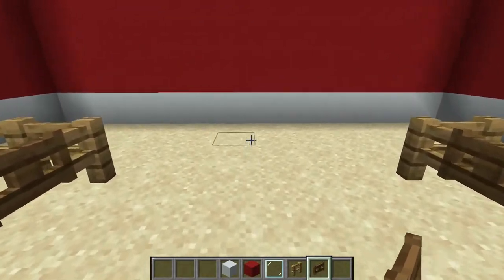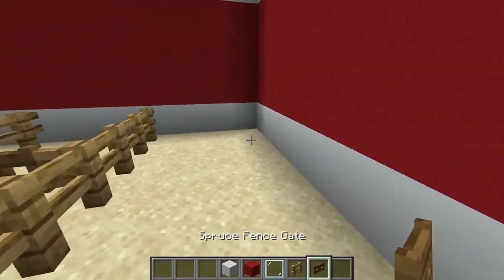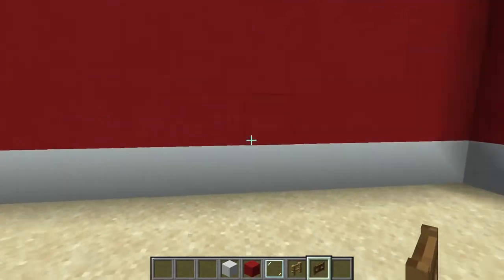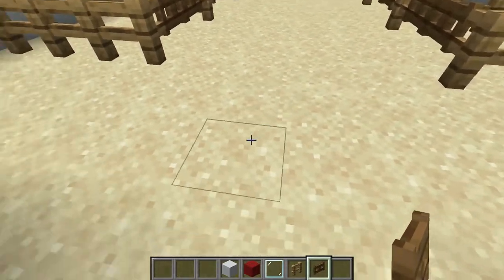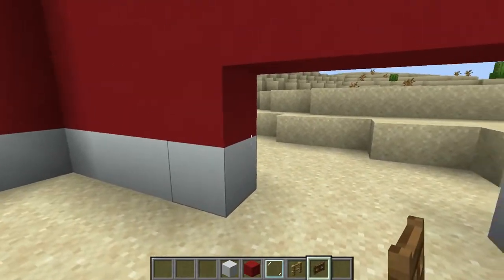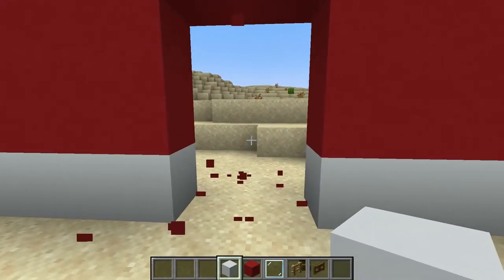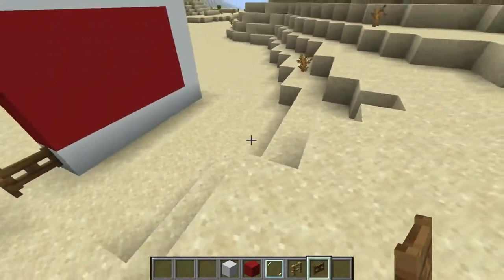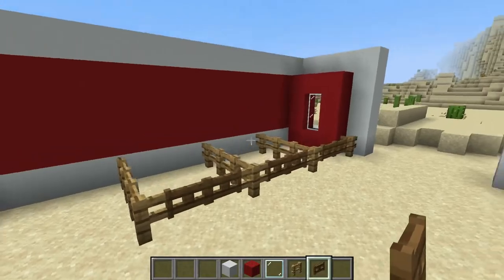I like to leave the back end open. You can actually put gates here and have multiple horses in each stall, or just leave it open. I'll put a doorway in the back here — find the center and leave it open so that horses can walk out the back. From there you can actually build a corral out in the back, which is quite nice, though it's up to you.